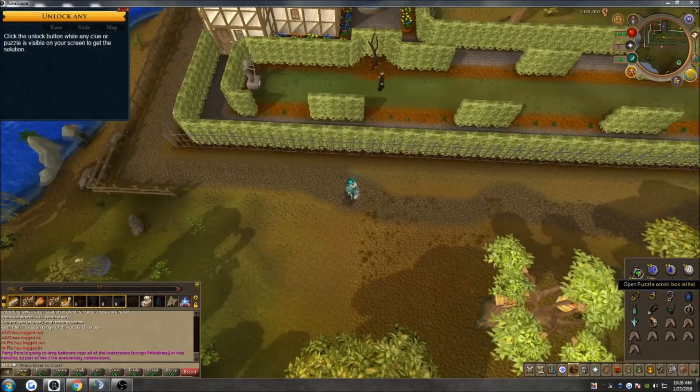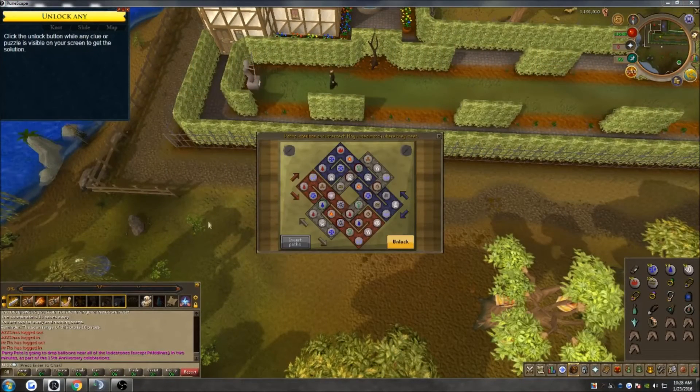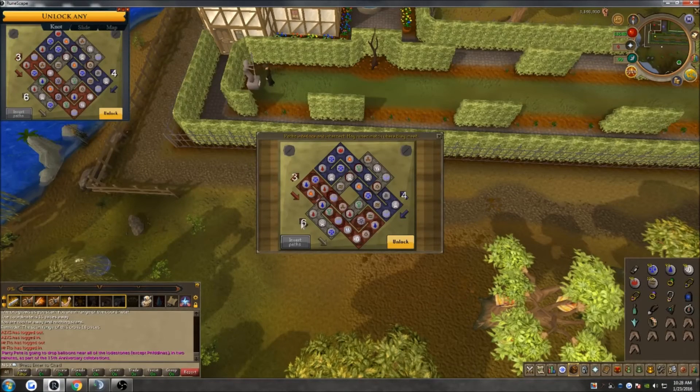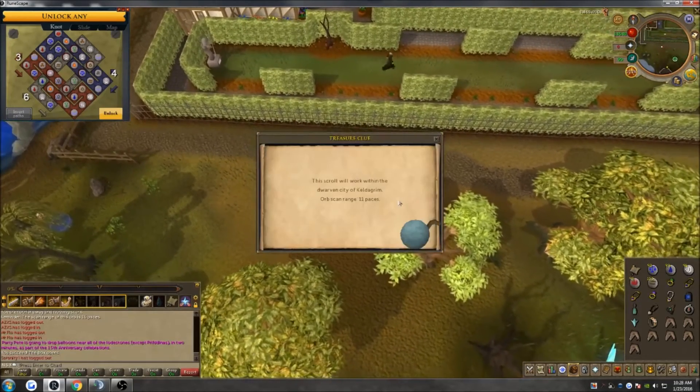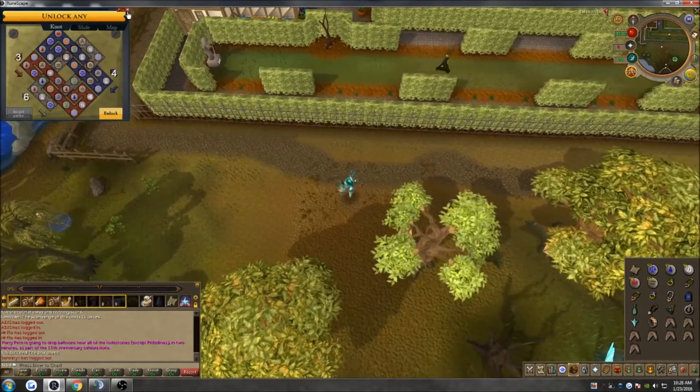First off, the Celtic Knots solver. Simply load up the Clue Solver function on your toolbar and click unlock. Once you do this, numbers will appear on the arrows indicating which ones to move and how many times. Simply follow what it says and your Celtic Knots will unlock.